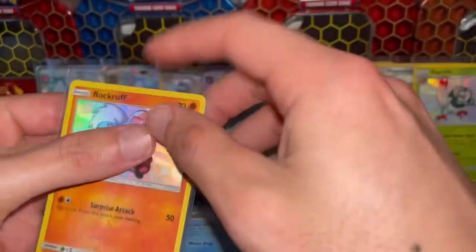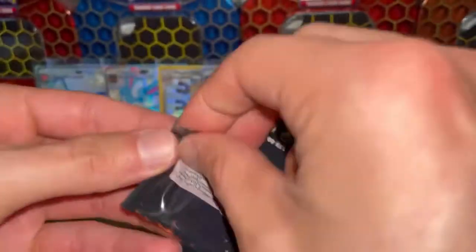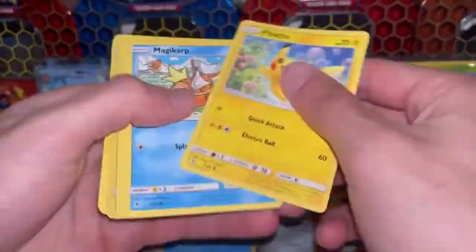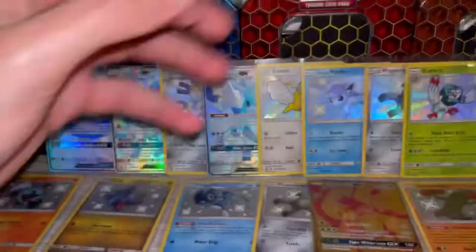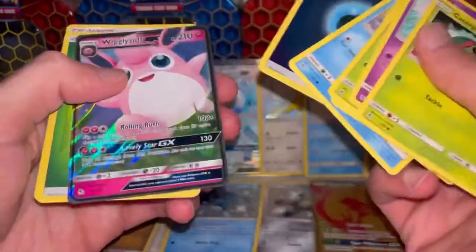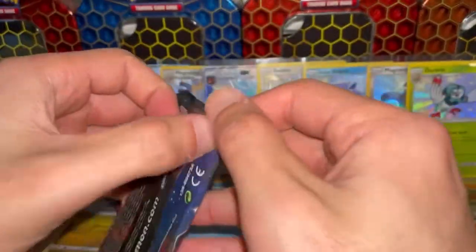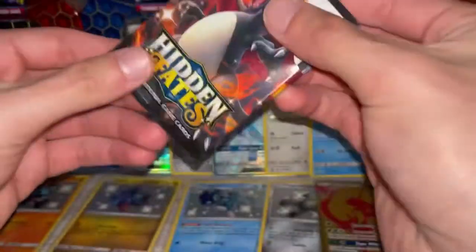Rockruff shining! What are we up to here? Losing count, losing space, losing energy. I think we only have about eight packs left — still no shiny Charizard, no shiny Charmander, and no shiny Charmeleon yet. I don't have a feeling I'm going to pull something good in these last packs.